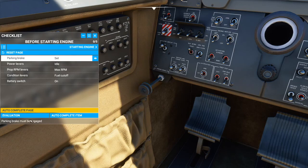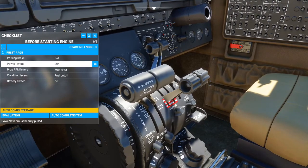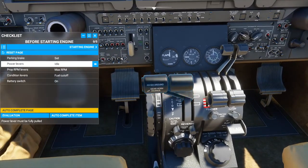It's telling us that the parking brake needs to be set, and it gives you more information down here saying the parking brake must be engaged. At the moment, because it says 'release parking brake', the parking brake is currently set, so we don't need to touch that. Then you click on the next one — it says 'power levers idle' and that the power lever must be fully pulled. If you press the eye icon it will again highlight the area and show you the item you need to interact with.